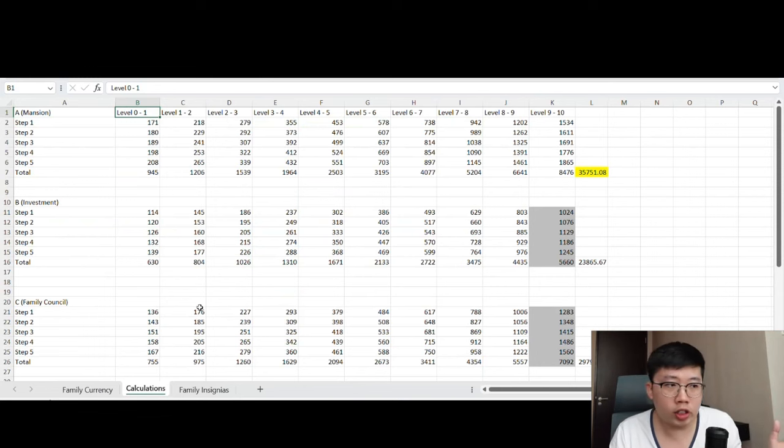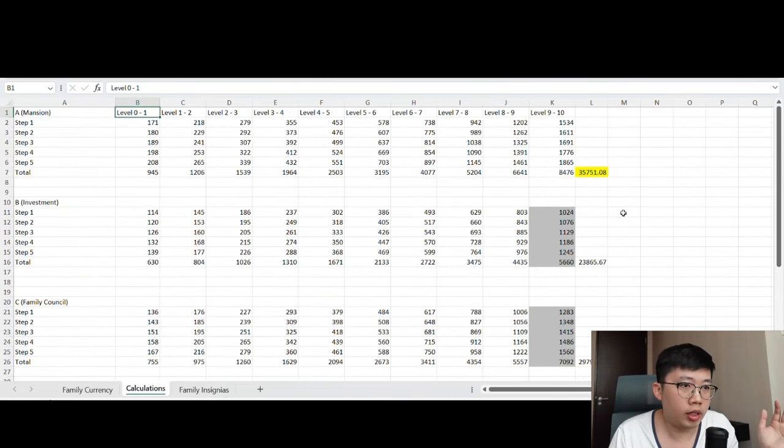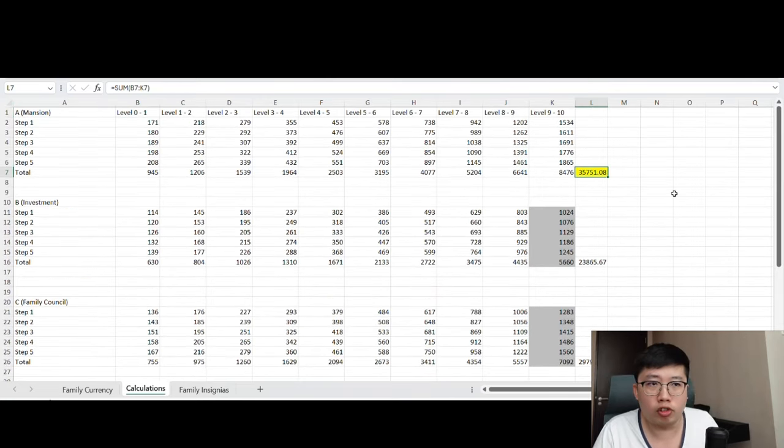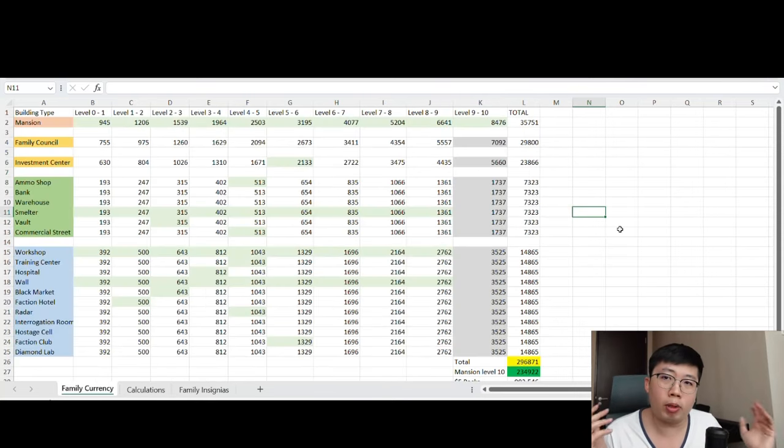Based on my calculations, you need about 35.7 thousand family currencies to level up your mansion from star 0 to star 10 — for leveling up your mansion alone. The second part of this video gets slightly more complicated with the introduction of family insignias.